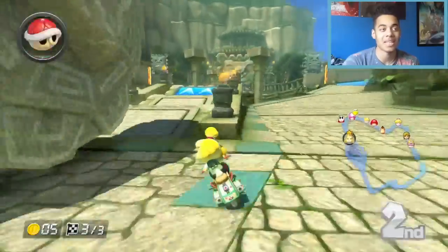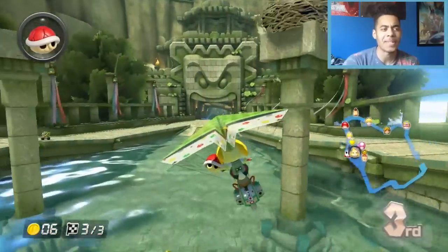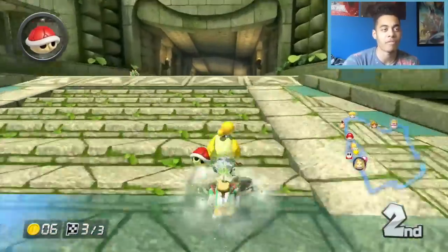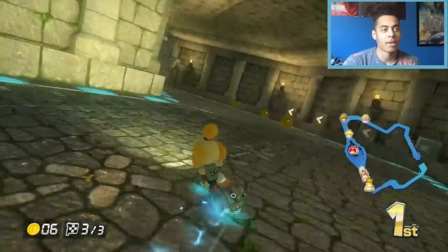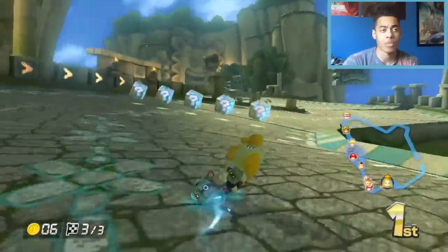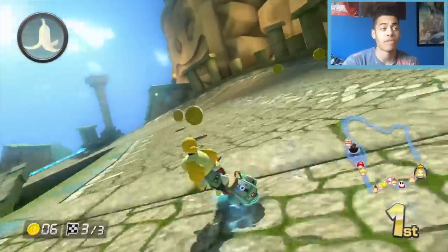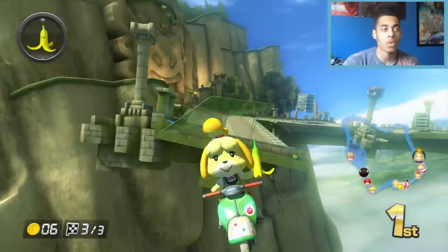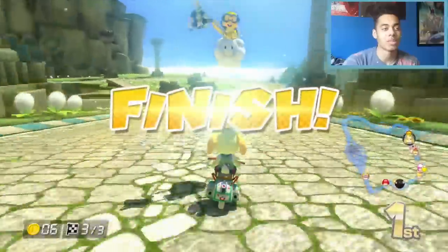With 200cc I just think it makes Baby Park even more spectacular. We need first place here — Bowser is in front, he's our main rival, so we'll take him out with that red shell. As long as we finish in front of him we should be safe. And we need a top 3 finish as well. And I think we are good — there we go! Isabelle cruising through the finish line.